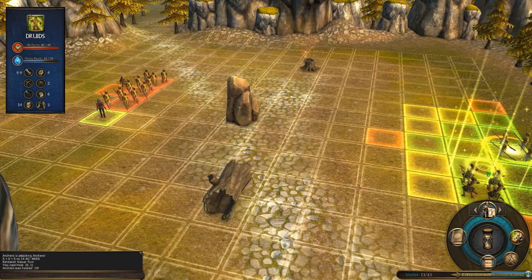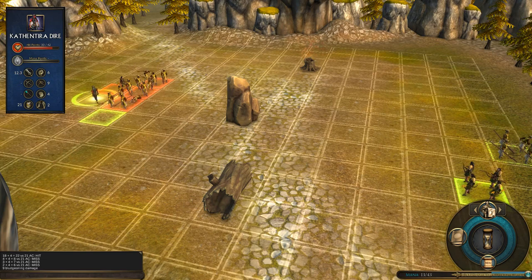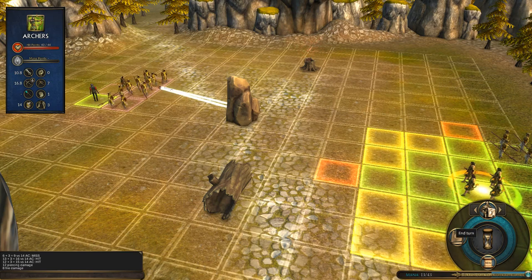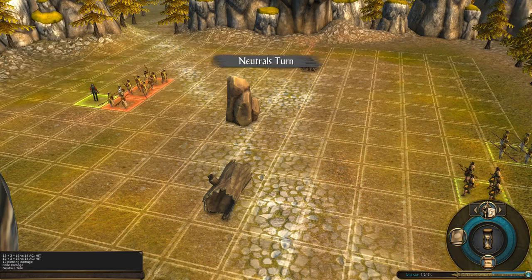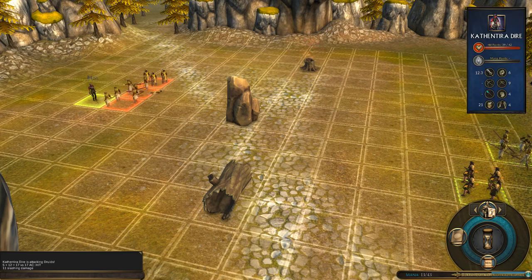Heal up. They actually hit me, but they have got no mana now. We are pretty much okay. We are out of mana too - bad but not catastrophic. We drain life - wonderful. We are actually healing ourselves simply by fighting. Excellent, I like that.